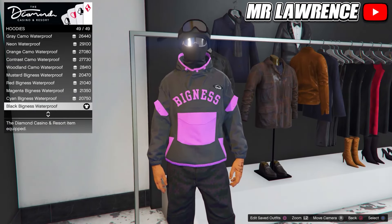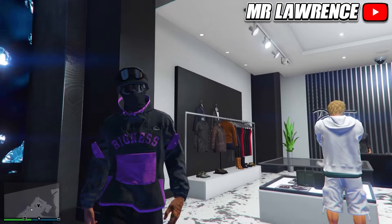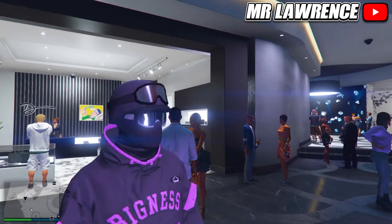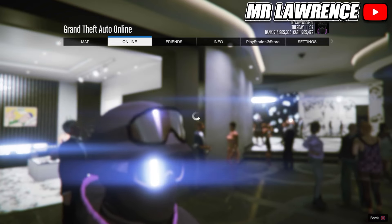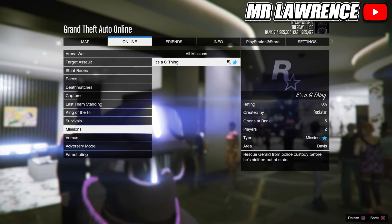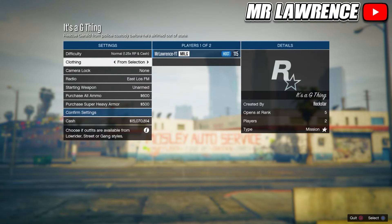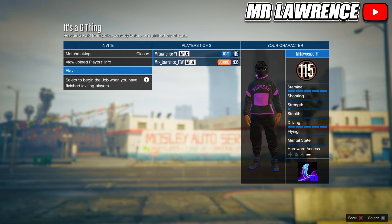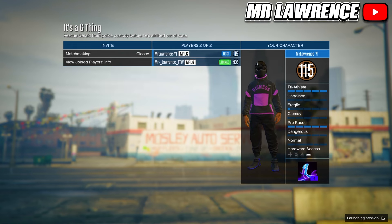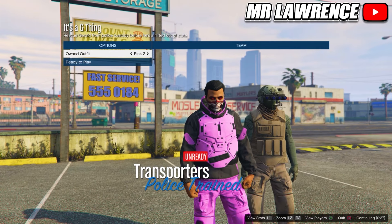Now make your way over to the casino again. Get as many chips as you can because you will need about 25,000 chips for each outfit. Go to the tops, then do hoodies and purchase the last one — the Black Bigness Waterproof. From here, you will need to bookmark the job from the pinned comment. When you bookmark the job, you will first need to restart your game so it pops up in-game. You can then find it through your pause menu under Bookmarked Jobs and then Missions. If you can't bookmark it for some reason, your friend can bookmark it and invite you to the job. Now change the clothing setting to play as, if the outfit, then invite someone and start.